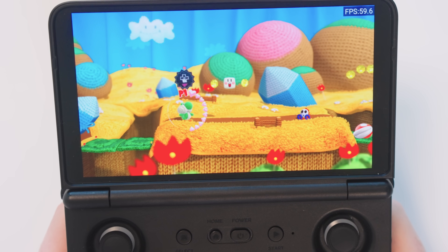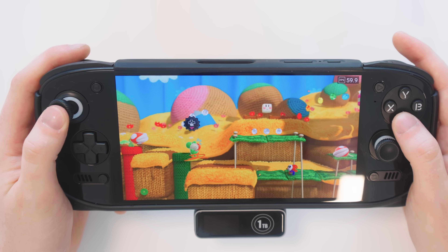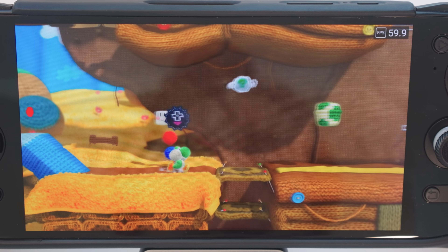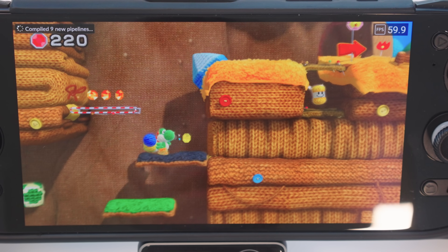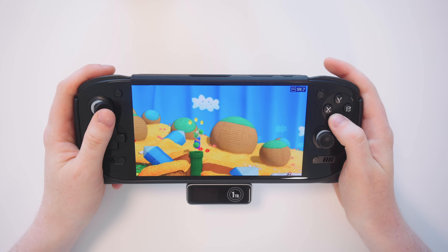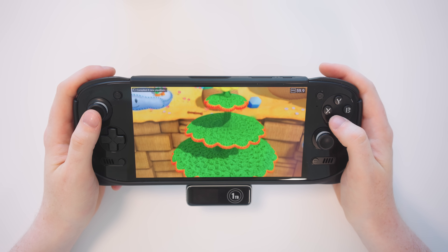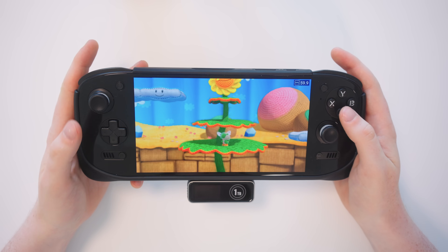So if you did want to play this game, it is now working well. Here on the Odin 2 Portal, we get lovely performance — a very solidly smooth 60 frames per second with all textures working. As I run through the level, it stays at a very solid and consistent 60 and it looks wonderful. This is really nice to play, a really great experience here on the Portal. If you'd like to play Yoshi's Woolly World, it is now totally playable. The game is silky smooth and looks incredible on the 7-inch OLED screen.